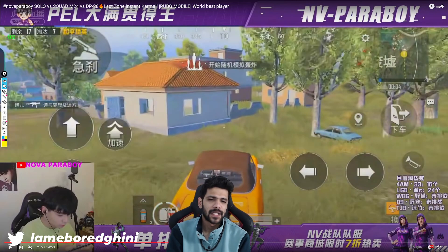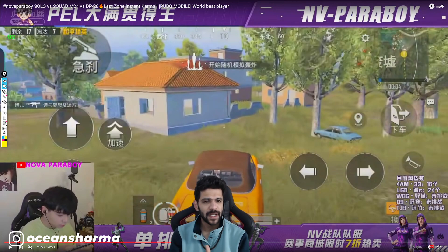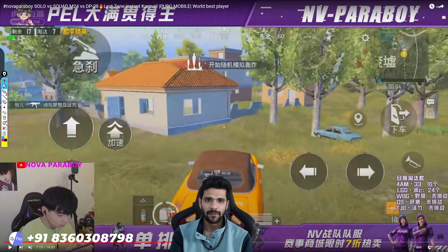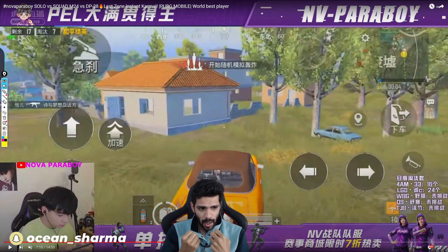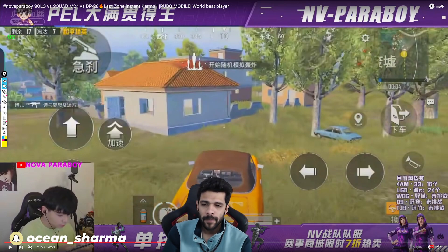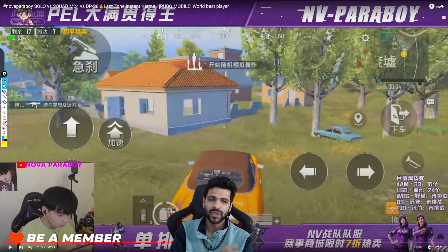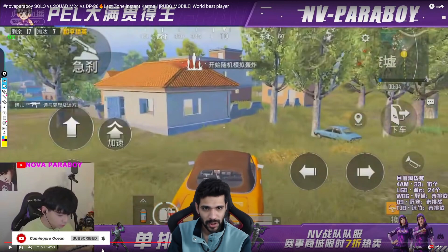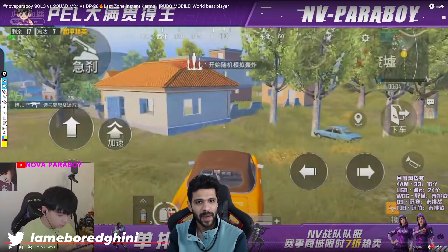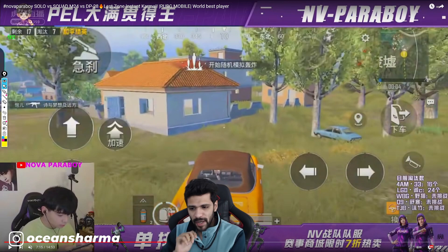Hi guys, this is Kroshnan and in today's video we will talk about the differences between these two thumb players. They are similar but different — Paraboy is one of the most talented players in the world, and Jonathan is the finest find a team can have. Similar in one aspect but different in many aspects.